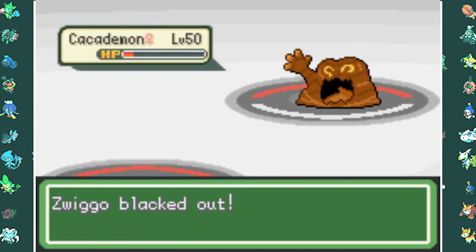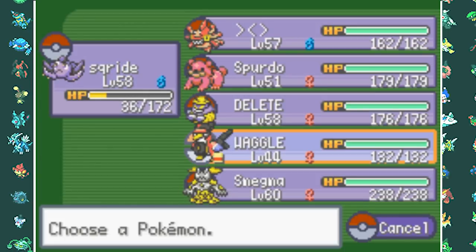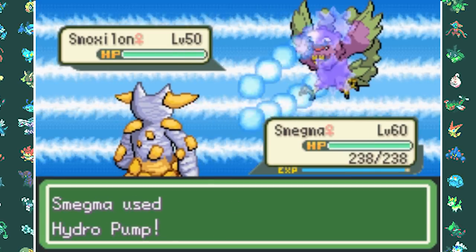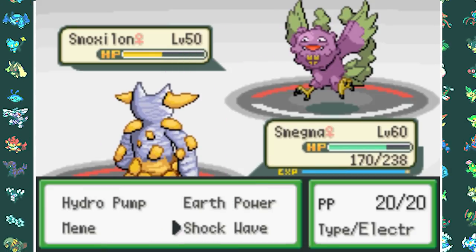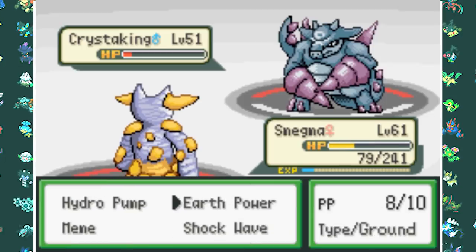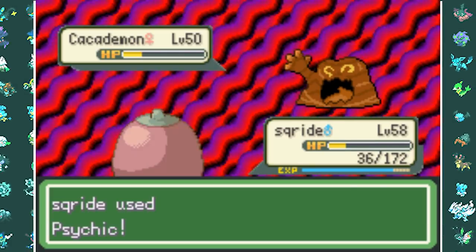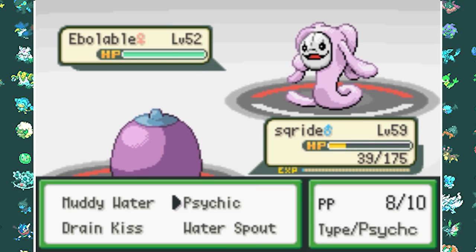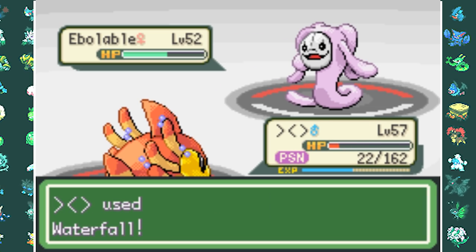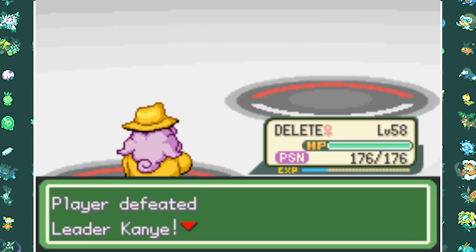After two failed attempts due to the Caca Demon, the third try against Kanye West works. His Hazmate gets one-shot by Scride's Psychic. Toxiraptor falls to Smegma's Earth Power. Smoxylon takes a few Hydro Pumps and Shockwaves. Chris the King falls to Earthquake and Shockwave. Cacademon tanks an Earth Power and takes out Semdeman, but Scride finishes it with Muddy Water. A Ballable takes down Scride with Sludge Pump, and Prater does chip damage but falls. Delete finishes Ballable, Kanye's last Pokemon, to win the sixth Gym Badge. Kanye is now slowly dying and asks us to call an ambulance.